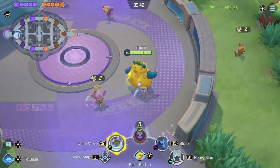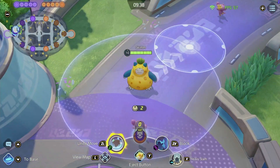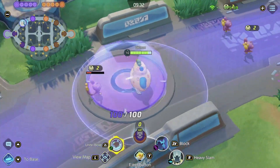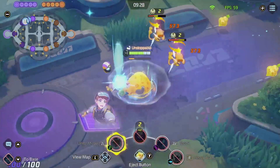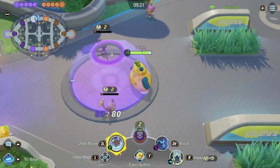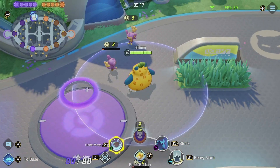First things first, it's a combination of Flash fundamentally that makes this work. You may already know that you can Flash mid Heavy Slam to increase your knockup range. What you probably don't know though is that you can also Flash mid your Unite move to actually stagger your knockup and hit multiple groupings with it. So basically you're hitting the original grouping that you had and in addition to that, the new grouping.